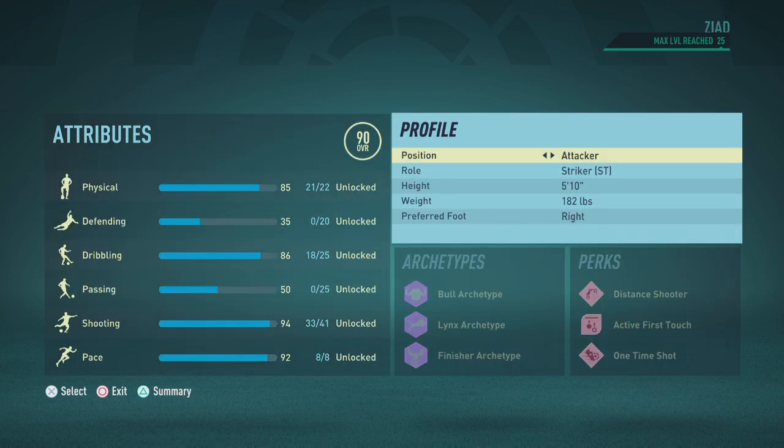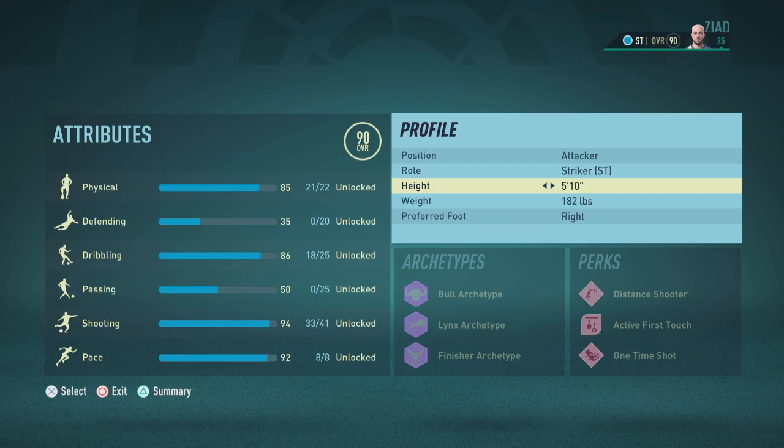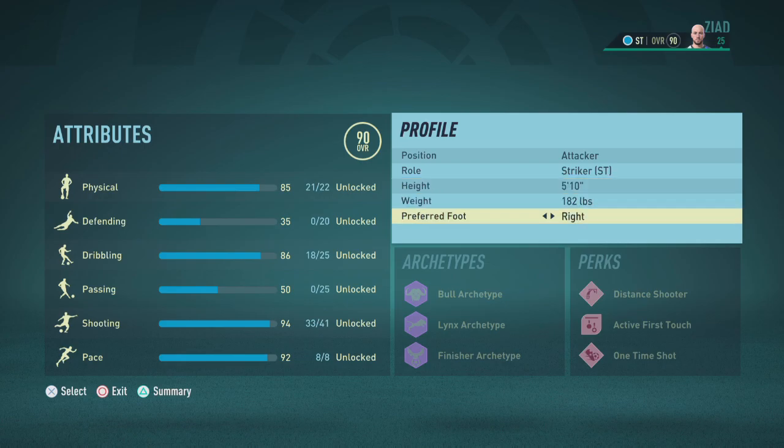First things first, let's head on over to the player profile. Set the position to attacker, the role to striker, the height at 5'10", the weight at 182 lbs, and the preferred foot to right.